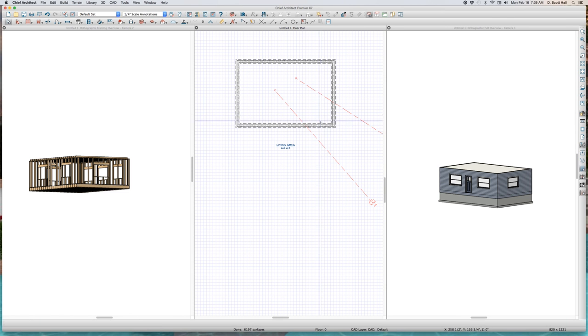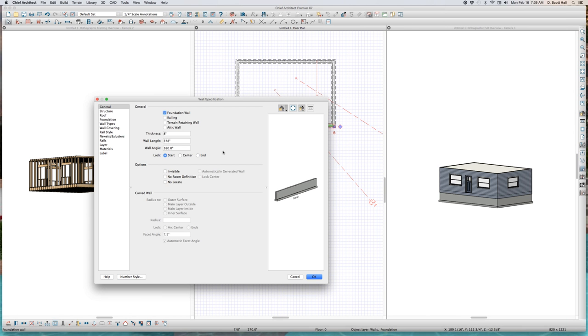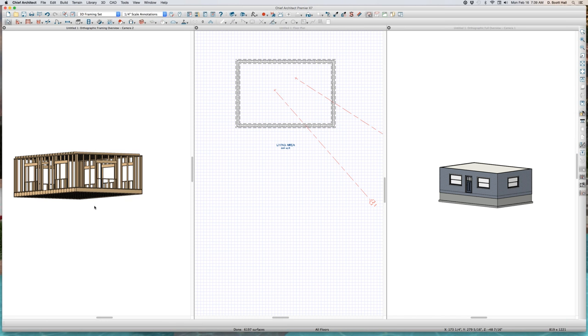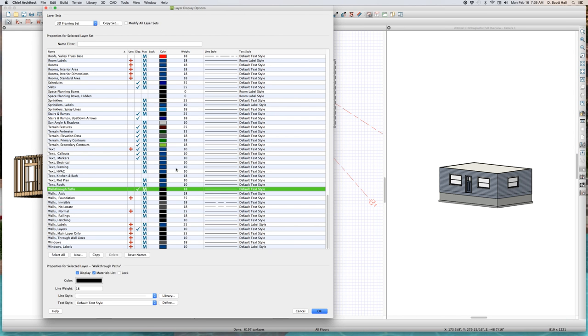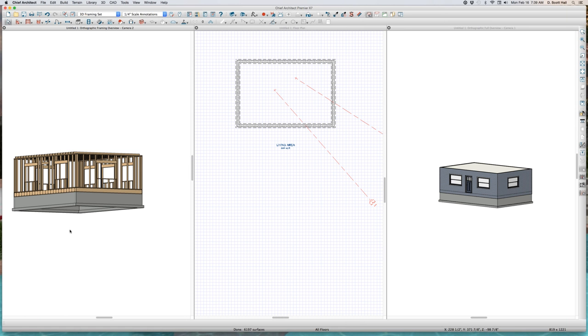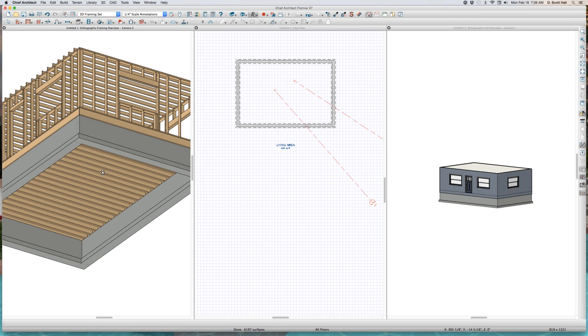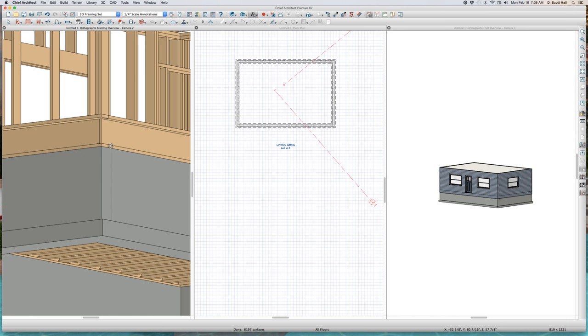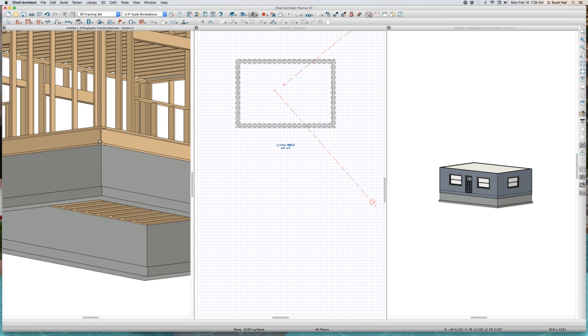What layer is this on? This is a stem wall. And I'm going to put a slab on this. Walls foundation — if I come over here and go to walls foundation, turn it on — now you're going to see the walls right there. We all know what's going on here: you got a concrete stem wall, you got a sill plate, then you got a wood floor foundation.